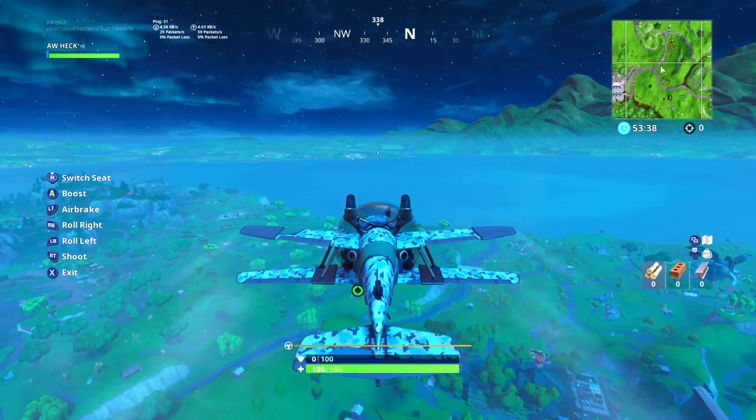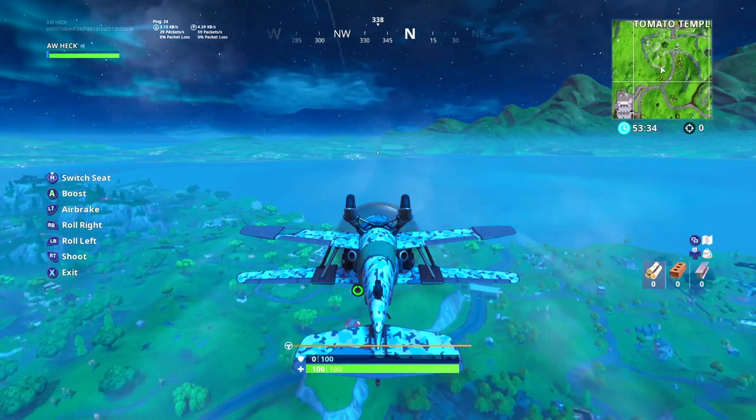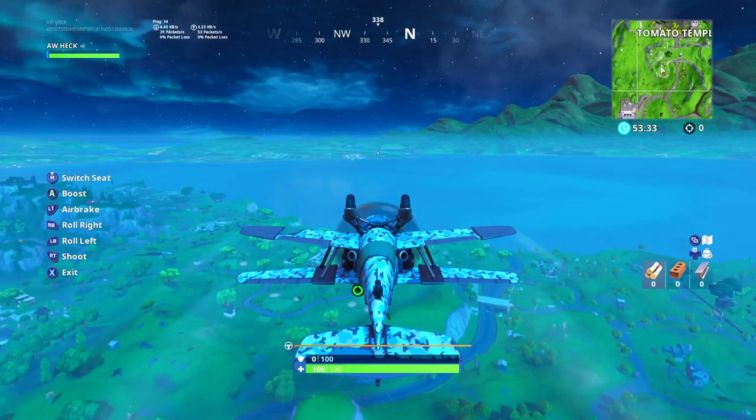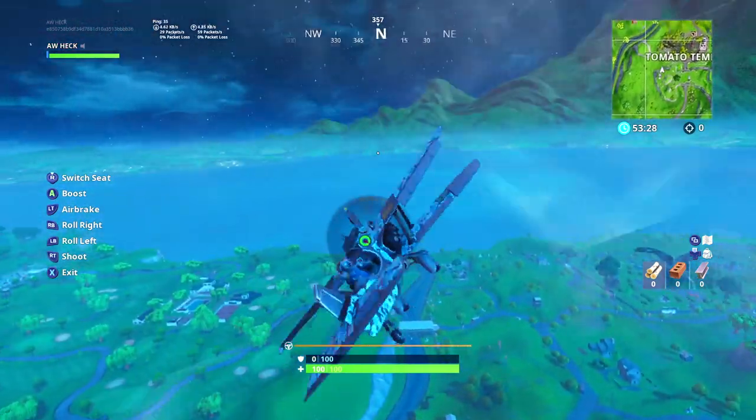There you have it, that's the secret to flying upside down in Fortnite Battle Royale. Maybe you can have some fun with it, maybe you can troll some people.